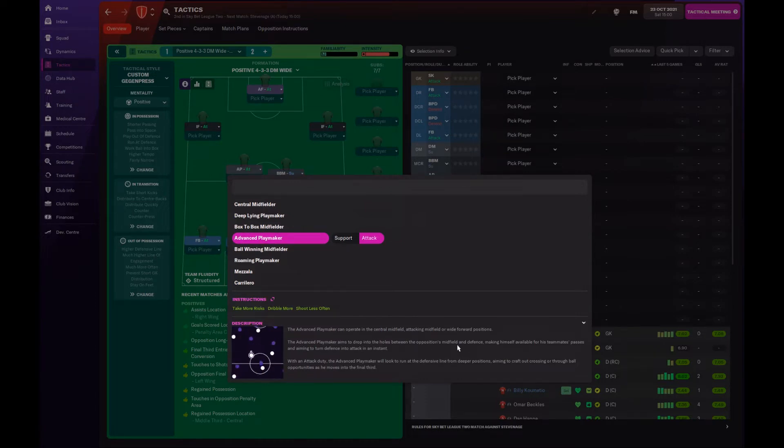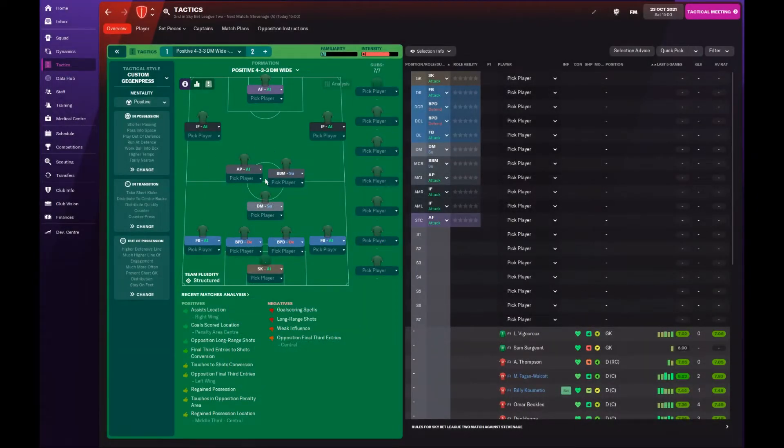The advanced playmaker aims to drop into the holes between the opposition's midfield and defence, making himself available for passes and turning defence into attack instantly. With an attack duty, he'll run at the defensive line from deep, crafting crossing or through ball opportunities as he moves into the final third. If the box-to-box midfielder is the engine room, the advanced playmaker is the throttle — operating in the number 10 space, receiving in midfield, running forward, taking long shots, and getting into the area. A very attacking but creative player.